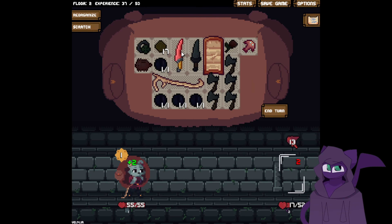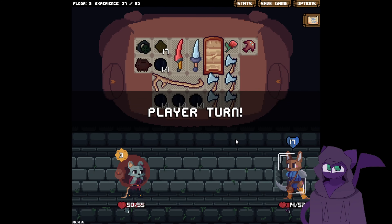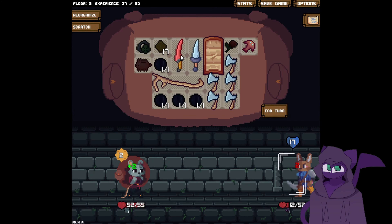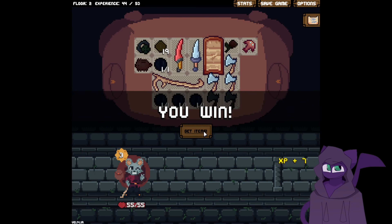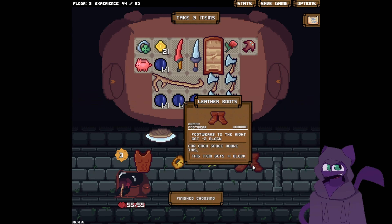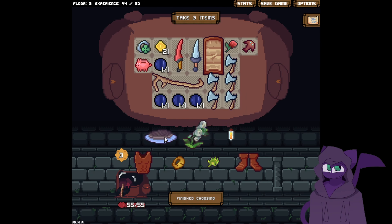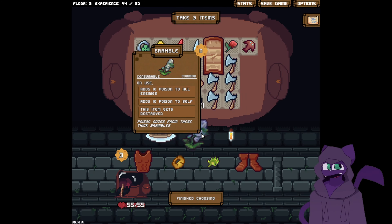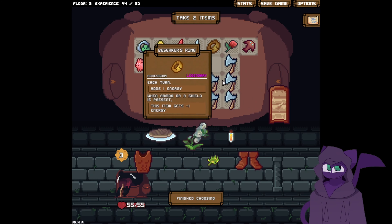Once per turn. That just heals two. And we're going to gain some block. Heal all that damage back up — mistakes are fine when you have that. Armor footwear — cannot take that. Adds one energy, when armor or shield is present this enemy gets — oh, I can't have the shield. That's so bad. You know what? We don't need it.